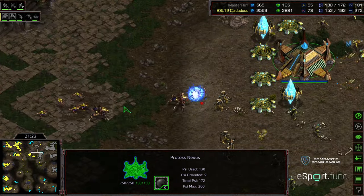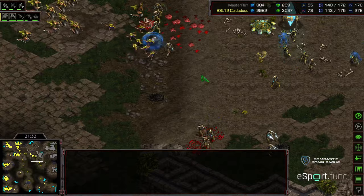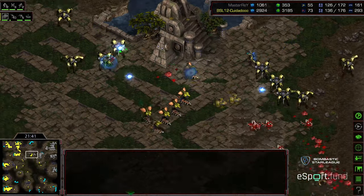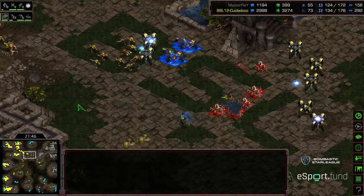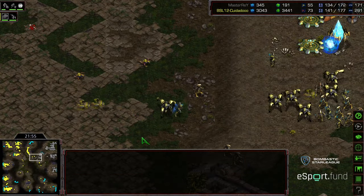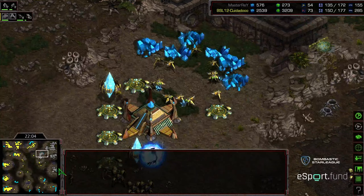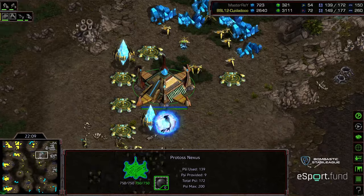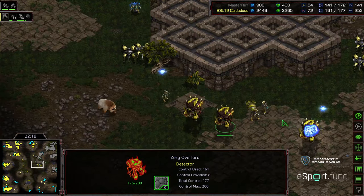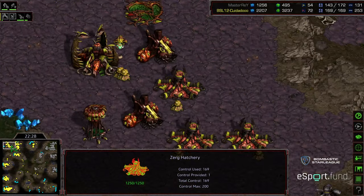However, what he has been able to do is prevent Master Ray from taking additional expansions while applying this pressure. More Lurkers gathering up, Observers there to engage. This is kind of a piecemeal attack coming in a little bit at a time. Beautiful Psi Storms from Master Ray catching a large bulk of this army. Reinforcements from the 12 o'clock swinging around, cutting these Hydralisks off. More fight over Master Ray's mineral only, Zeddy still not getting headroom. But he is up to 73 drones — honestly a little bit too many. He's sitting at 4 bases compared to Master Ray's 2, and if he can continue to apply pressure he will starve Master Ray out.